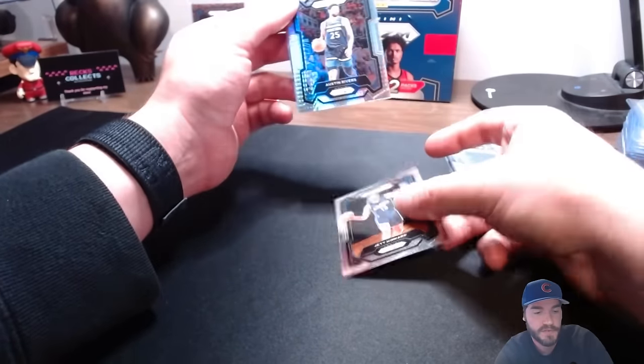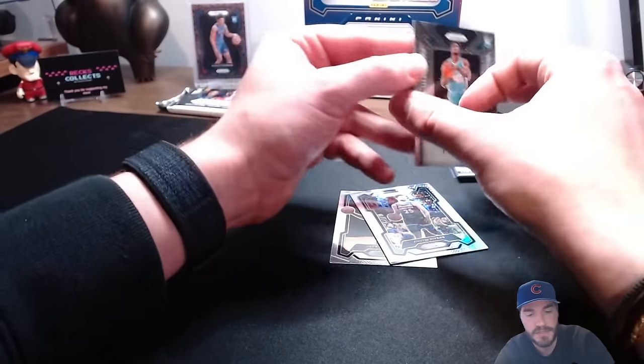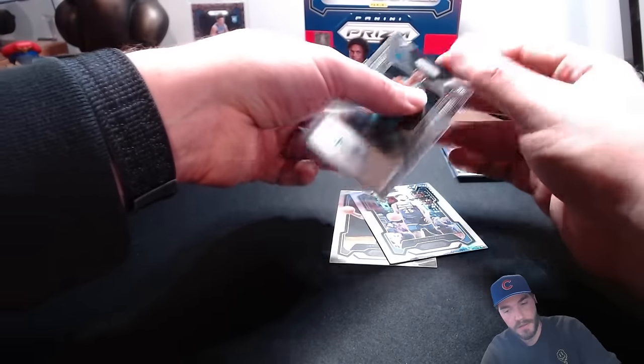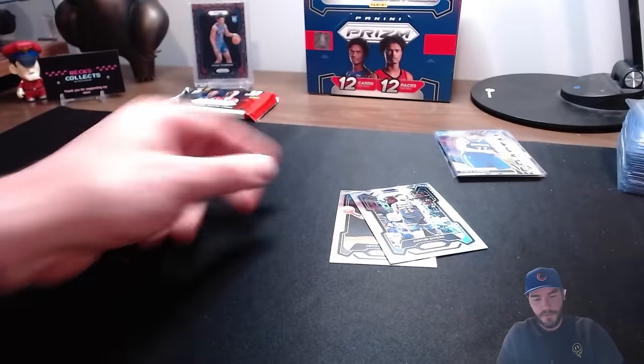Hyper prism is a Timberwolf - and that's an Austin Rivers, that's a miss. And we got the James Nagy non-numbered sig - could be a pretty good player going forward. I feel like we got an extra signature there - don't complain too much. Austin Rivers hyper prism.